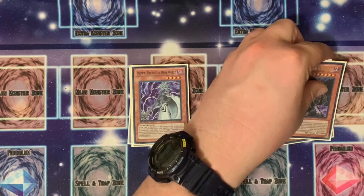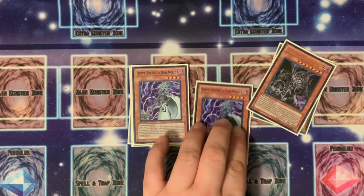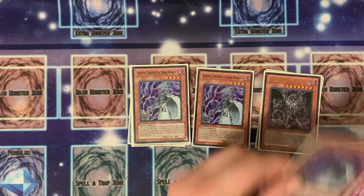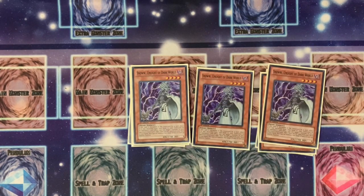We're going with three Snow. Snow is awesome — it's your searcher for the deck, basically your Rota. When it gets discarded to the graveyard by a card effect, you can add one Dark World monster from your deck to your hand. If discarded by an opponent's card effect, you can target one monster in your opponent's graveyard, add one Dark World monster from your deck to your hand, and then special summon that target in face-up defense position. It's the perfect searcher — you need three. Anything less is not worth running.